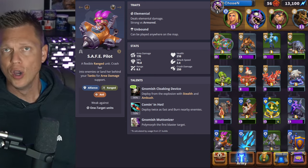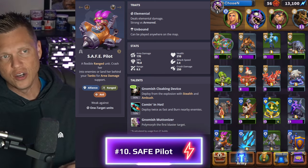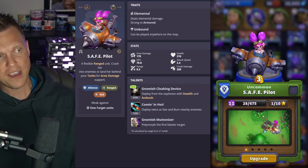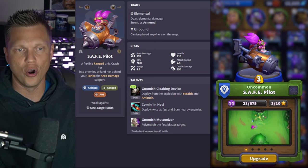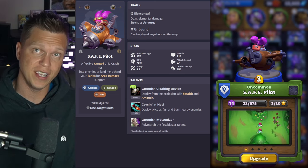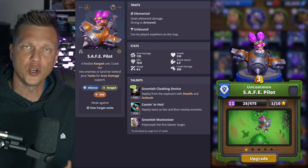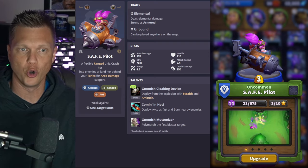First up at number 10 is the Safe Pilot. As I go from 10 to 1, the minis get a little more consistent and easier to get guaranteed value out of. The Safe Pilot is an extremely strong mini, but for new players she is difficult to get consistent value out of because positioning and timing are both very important. It's very easy to waste the three gold or get a lot of value — meaning there's a lot of variation if you aren't placing her perfectly.